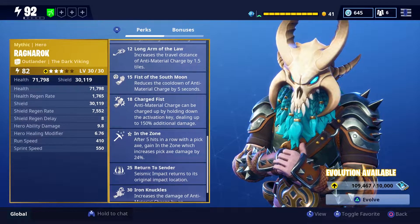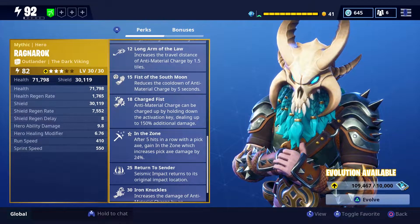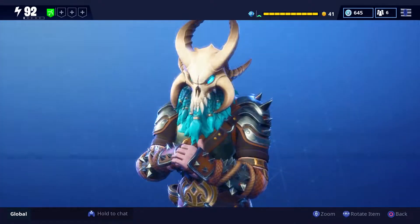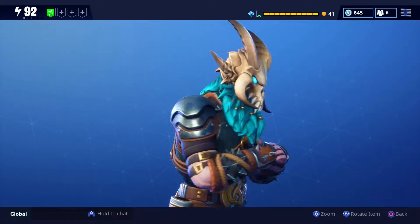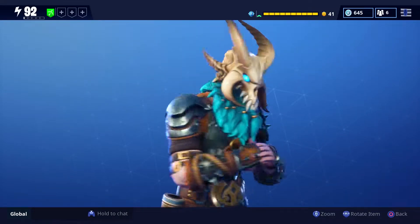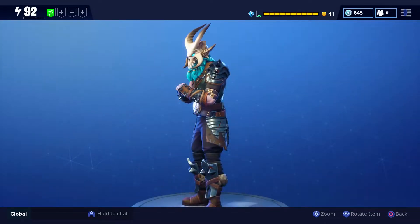He gets Charge Fists where Anti-Material Charge can be charged by holding the activation key, dealing up to 150% additional damage. I typically use this after throwing down Shock Tower and seeing a group of enemies get stunned — I'll charge it up and blast through them with the extra distance Long Arm of the Law provides. When evolved a second time, you get In the Zone: after 5 hits in a row with a pickaxe, pickaxe damage increases by 24%. You also get the helmet at that stage, and at 4 stars he gets access to his cape.